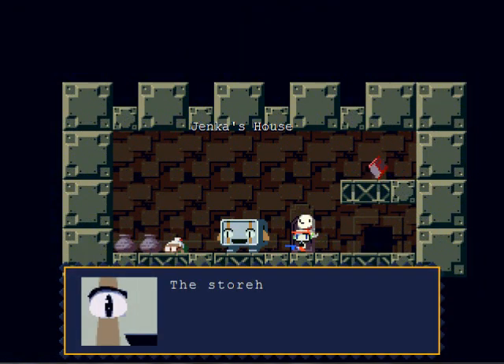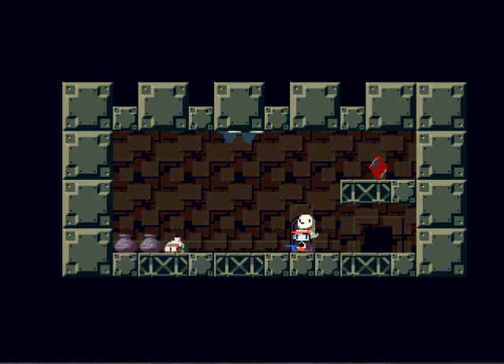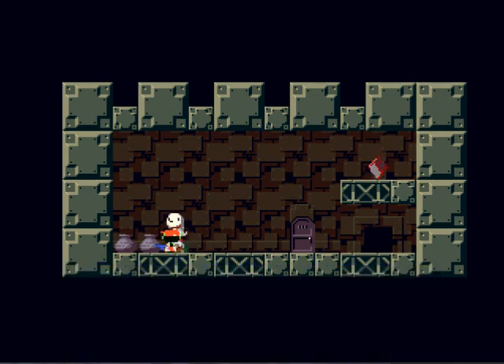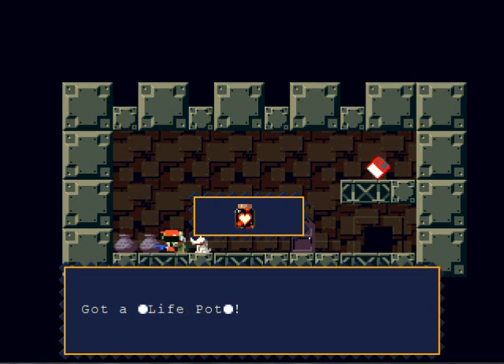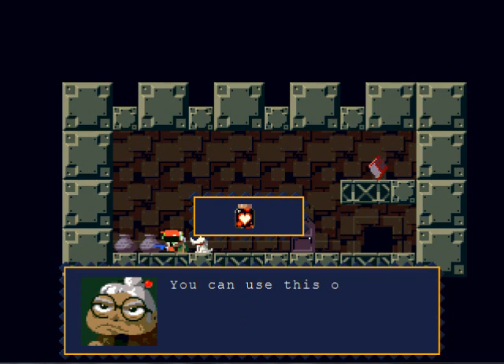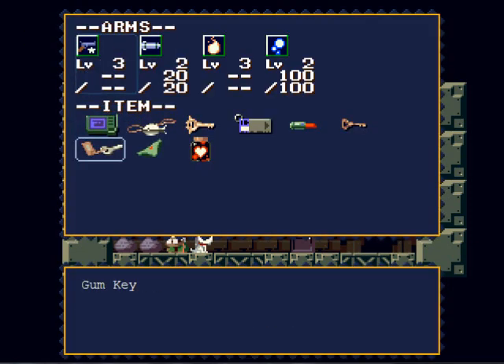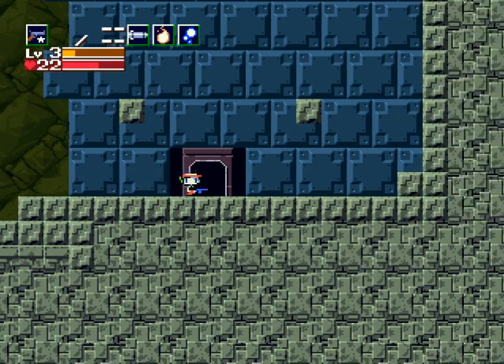Back to Jenka — all the puppies collected, but he stole the storehouse key! Jenka had it all along. We not only lost the key but also all the puppies. Don't worry though, you don't have to collect them again — she does keep one puppy. She gives you a Life Pot that completely recovers your health anytime; if you use it, you can come back to her for another one. Now we have to go get that storehouse key.